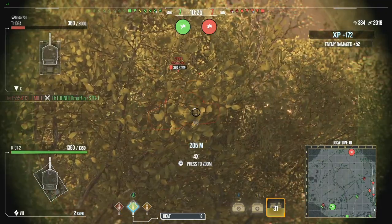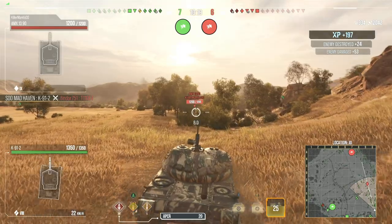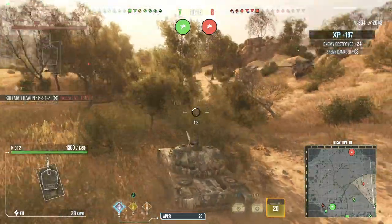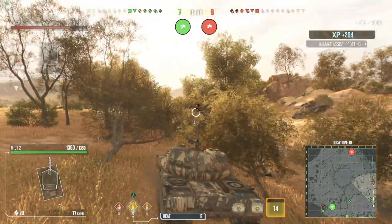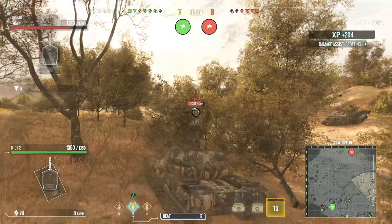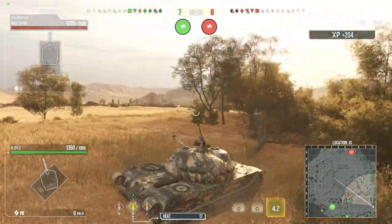It makes 1,390 HP. We're definitely going to want to focus out this E4 as much as we can. Swapping back to standards — first match we used a lot of standard rounds, second match we've kind of got to rely on premium just a tad bit. Overall, I think going after concealment and sacrificing ventilation was a really good choice.